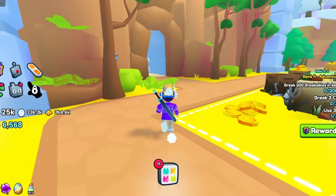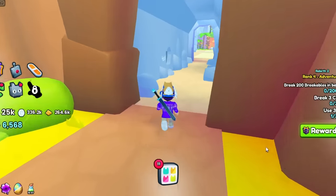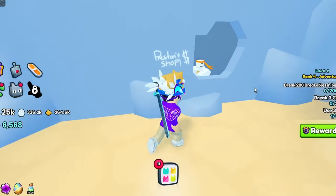The shop is actually located in the tunnel near the Safari Zone, and once you get inside, you will see Preston dancing around, which is really funny.